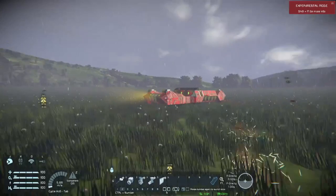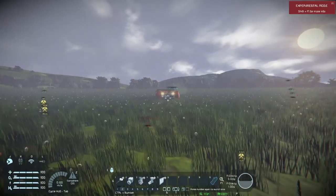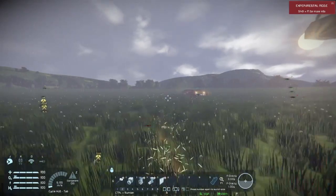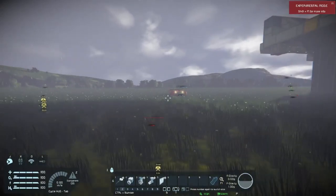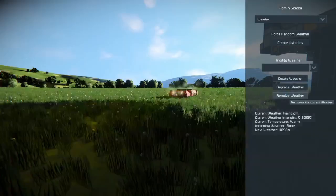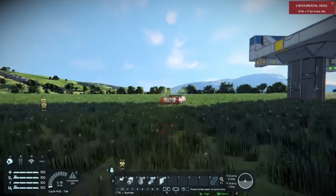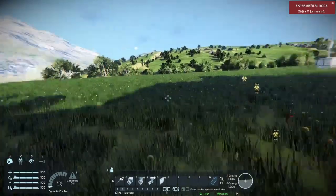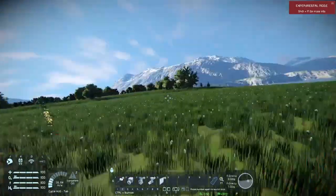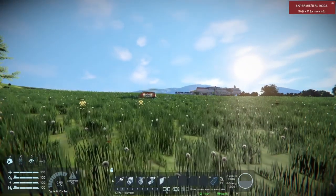I hop out, and once we get within range — see right here, here it comes — and it's following. There you go folks. Let me use some admin powers here and turn this weather off so you guys can see this better. We have a drone that is now able to follow us, and it is following and doing a good job of it.